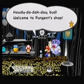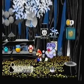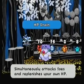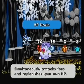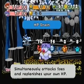Welcome to Pungit Shop! What can I do for you? Alright, so yeah, now we can buy stuff. That's cool. New things — we got the HP Drain, which simultaneously attacks foes and replenishes your own. Basically, it vampires HP out of your opponent.